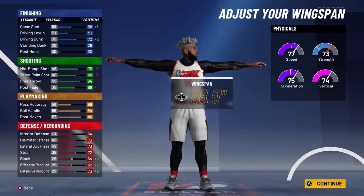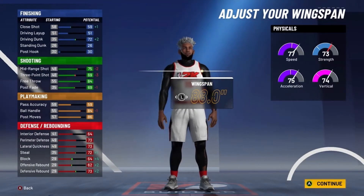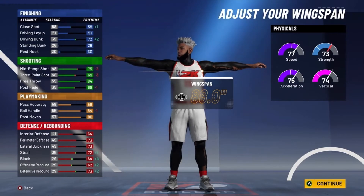You can get Contact Dunks during Takeover, and you'll also get a plus 10 in your Ball Handle. So at 99 overall, you'll have a 98 Ball Handle. This build is just crazy. So at 99 overall, for your mid-range shot that would be a 79, and you'll have a 73 three-point shot. You're going to need Floor General, and your teammate is going to need Dimer, and you're going to need Shooting Boosts.